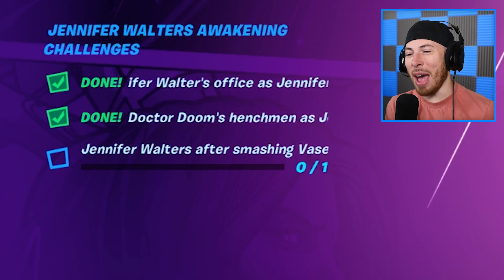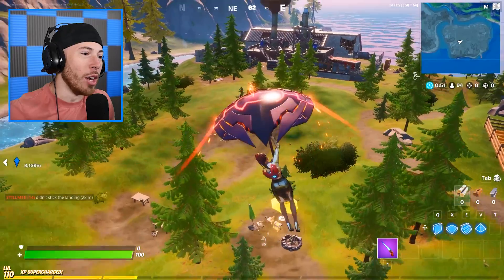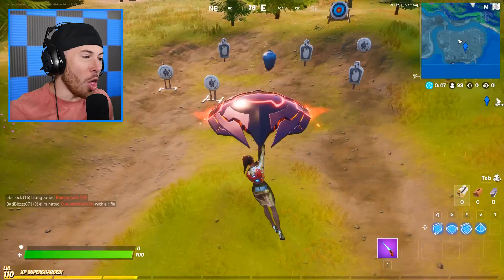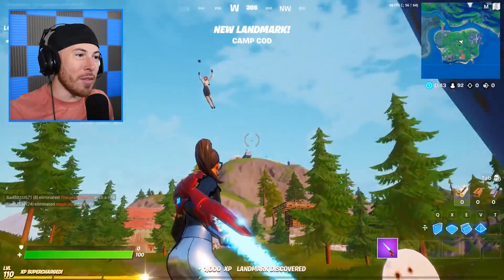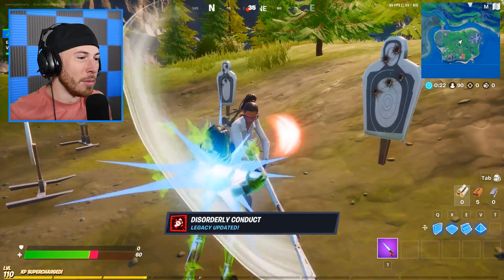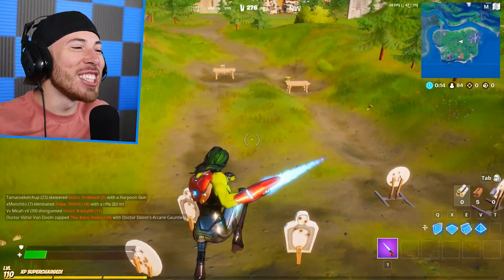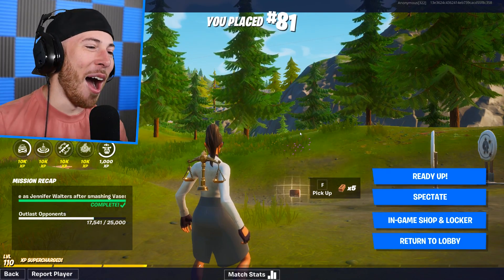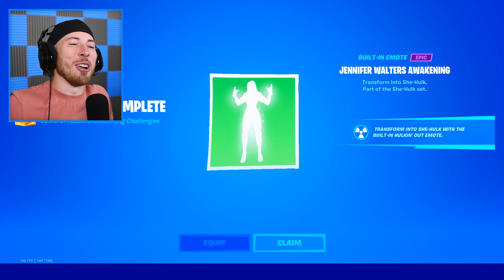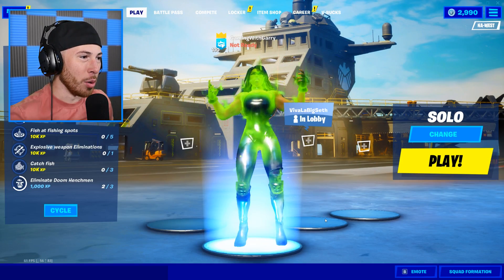The last challenge: we have to emote as Jennifer Walters after smashing a vase. If you're like me and had no idea where it was, it's down here below Catty Corner — you gotta go over to this vase. It's all the way down near Camp Cod. How would I ever even know this is here? We're gonna do it together — boom! Challenge complete. Jennifer Walters Awakening challenge done. We can emote, and boom — Gamma Overload. That is awesome.